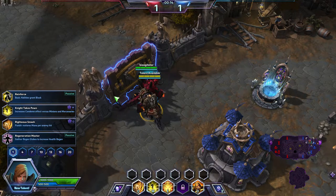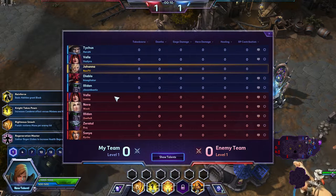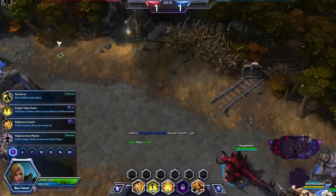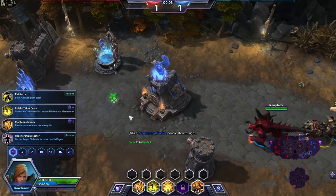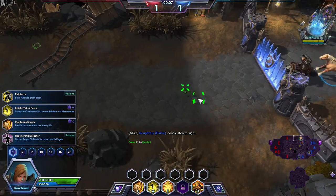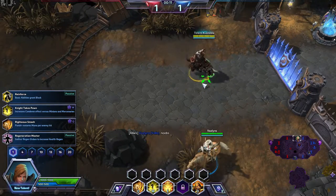So far I did not have a single support in my team. The closest thing I got to support was Uther, and of course they were building for damage, so I didn't get to test much what I wanted. The build we are going for — and did in the previous game — is going to be a lane pushing build.